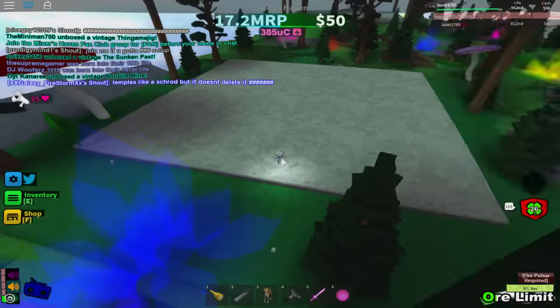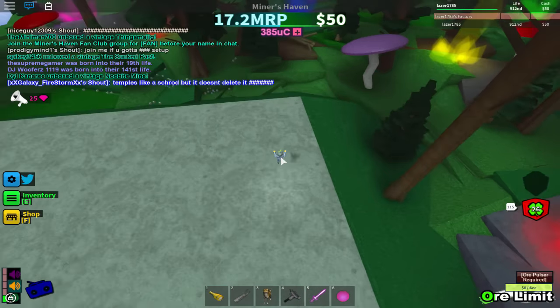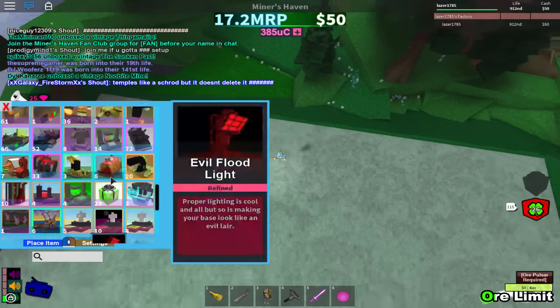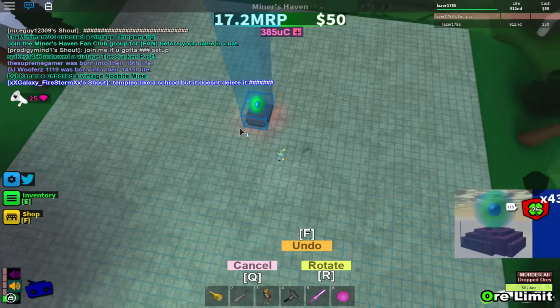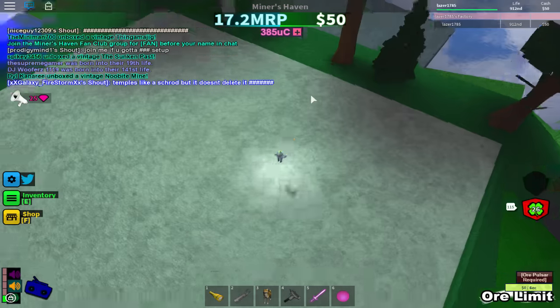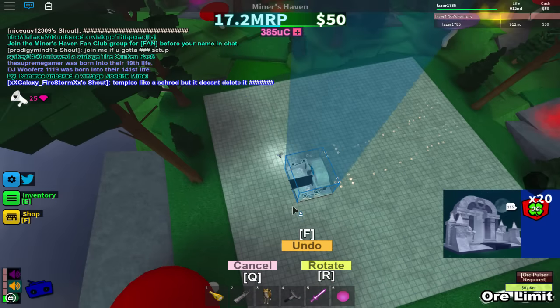What's up guys, today I will show you a new bug — it's a reborn bug, it's really easy and it's really useful. Look at those ores up here, let's clean them real quickly. There we go — murder all dropped ores, dropped ores okay.